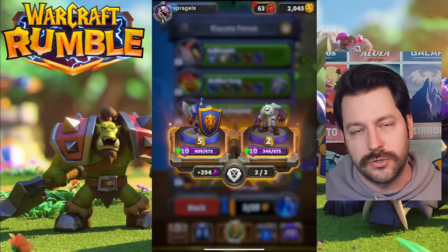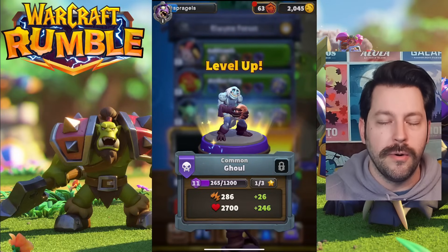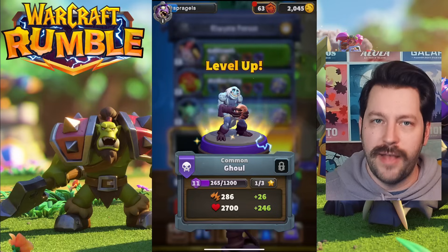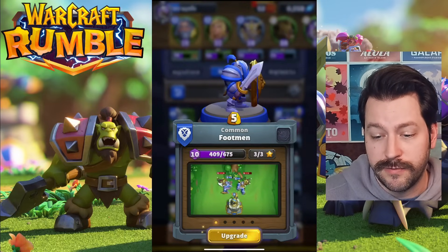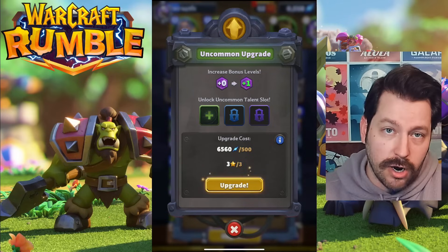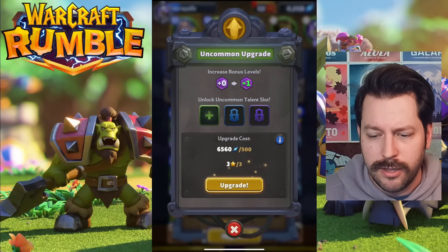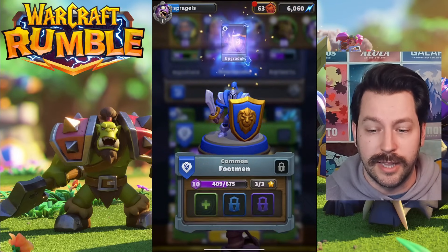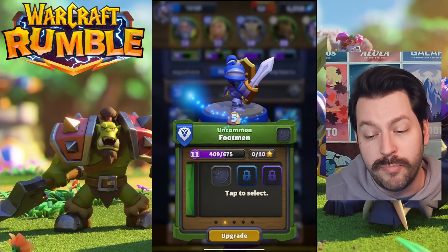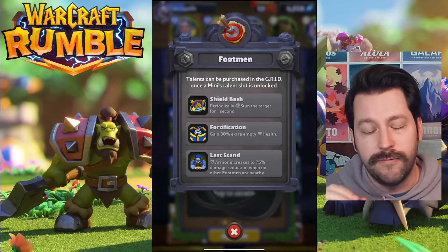You gain stats every time you level up these units, and it's really important — if you're multiple levels above your opponents in PvE and PvP, the advantage is massive. Also, if you upgrade a unit from common to uncommon, it's going to cost stars — meaning you need multiple copies of that unit — and some energy. Energy feels pretty plentiful right now. When you click the upgrade button, this unit will increase in level as well as rarity, moving up to uncommon. This also unlocks the ability to buy a talent for it inside the grid. Be very careful with these talents — some are great and some you're going to regret.